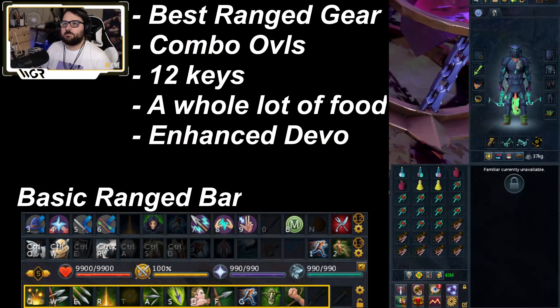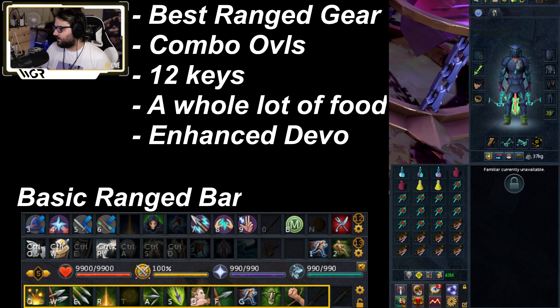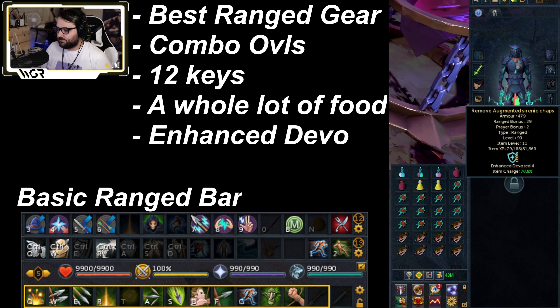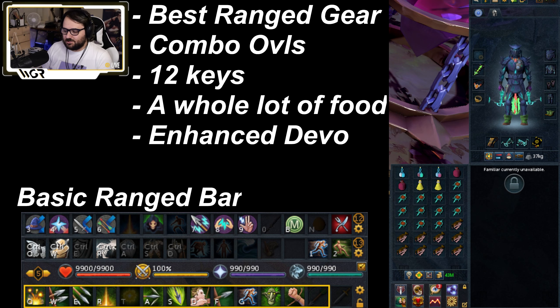Let's start out with our setup. Basic best ranged gear - at Legios you're gonna be using range and you want the best ranged gear you can. In my case that is Sarenic. I don't have Elite Sarenic, I can afford it, I just don't use it. Sarenic specifically with Enhanced Devoted 4 - this is a very important perk because we're gonna be praying deflect magic. We're praying against magic because the Legios deal magic damage. Enhanced Devoted is very important because sometimes their specials will trigger it and you can just stand there and DPS them down without taking any damage.